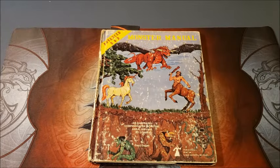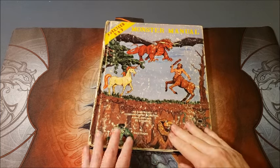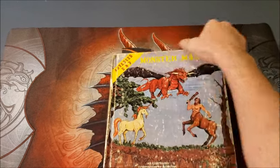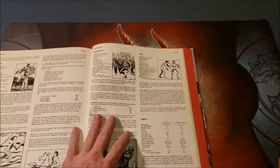Thank you for turning to page 121. Today we're going to take a deep dive into the Monster Manual. We're going to look at this guy right here — a troll. Yes, the sphincter-loosening power of the troll. These guys used to strike fear into everybody.